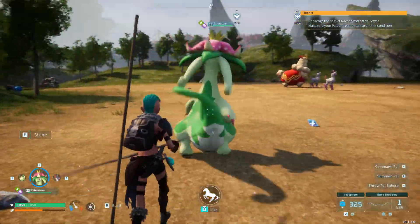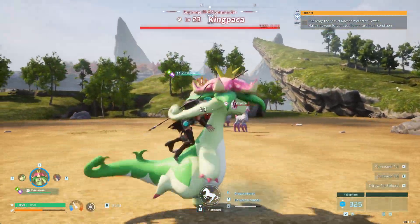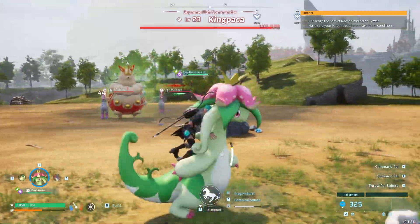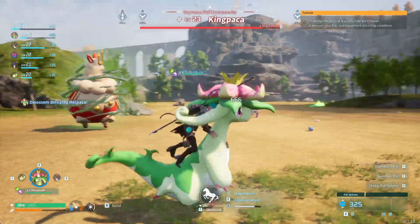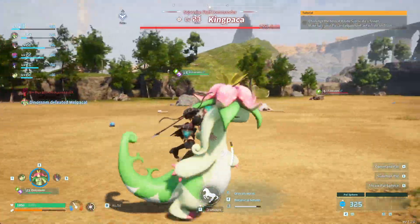I want to show you how I defeated the King Paka. I was on my Bellossom and I did the Wind Cutter ability, and I kept running away and going in circles.